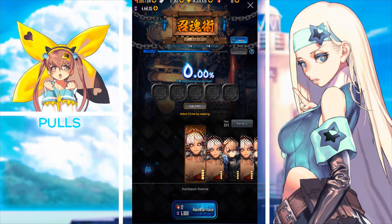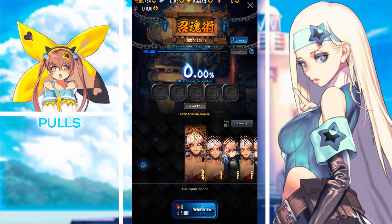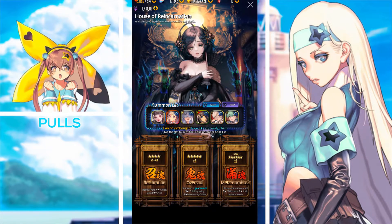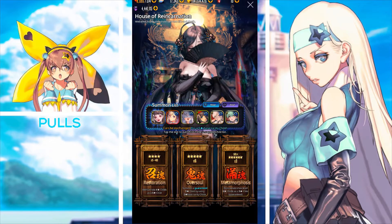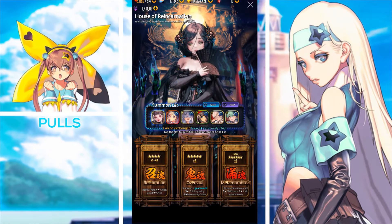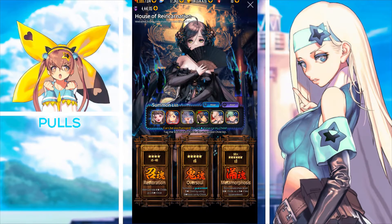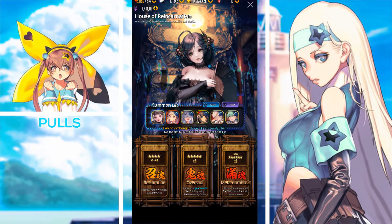My tip: just roll the 10% chance with your blood gems since you're not spending as much. Take your time with the Restoration tab and eventually you will gain that mileage and claim your five-star. Next we have Oversoul, which costs six five-star dupes to summon a guaranteed five-star child.